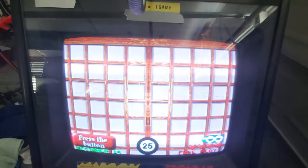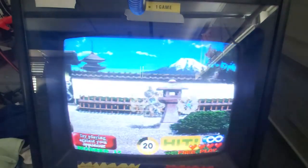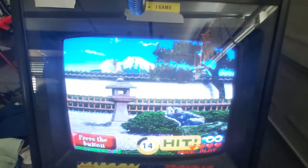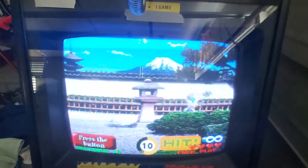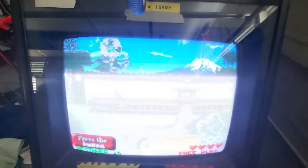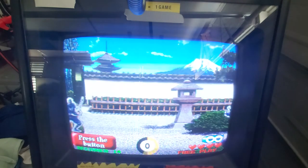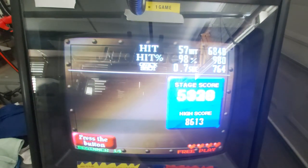Ninjas. You might want to try to focus on accuracy for this one, but I don't personally, because often you'll miss one when shooting 50 or 60 targets at speed. Odds are if you're shooting as fast as you can, you're going to miss one. Also, shooting faster makes more appear. So if you took your time and got 100% accuracy, you might actually still get fewer points than going really fast and hitting an extra 7 or 8 targets. Just shoot — hit as many as you can and get a big score like that.